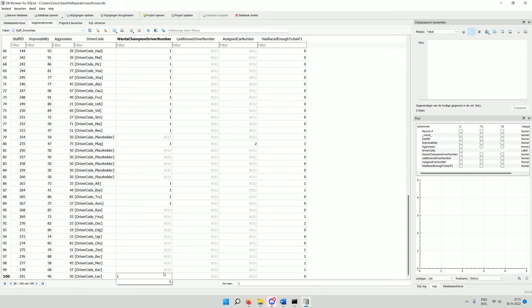For 'want to be champion driver number', set 1 if yes, 0 if no. The last known driver number I'll make 19 — a number not currently used in the game. I'll also assign car number 19 now since we're going to give him a contract anyway.